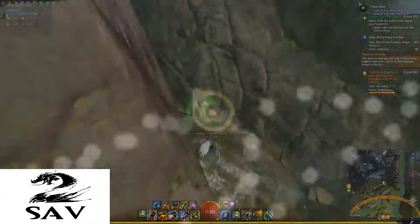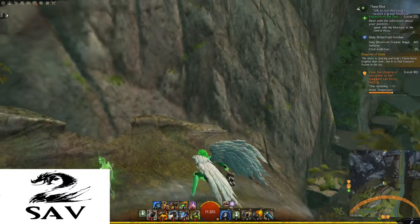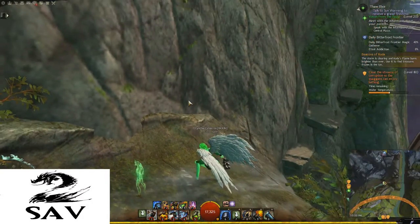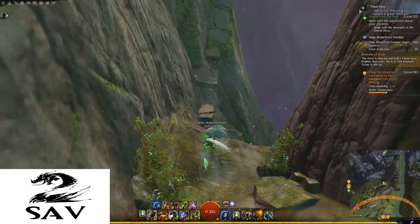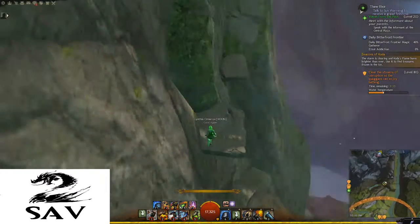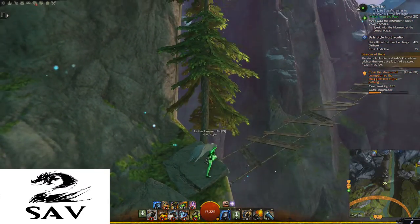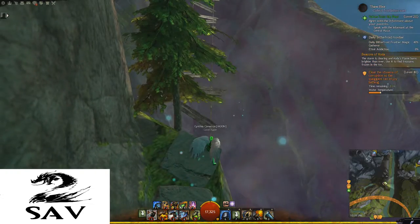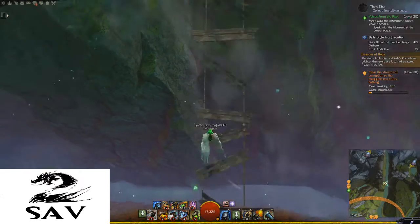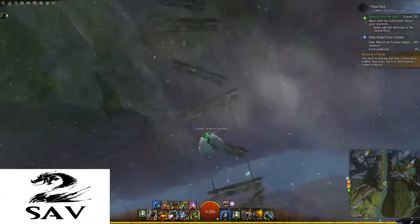If you continue up that way, there's an achievement — there's a chest up there, one of the ice chests you can get for the achievement. There's also a dead Quaggan over there for another achievement. But we actually want to make a U-turn here and go up these steps, and across this very harrowing looking bridge. The collision on these is very forgiving, but it's still very possible to fall.